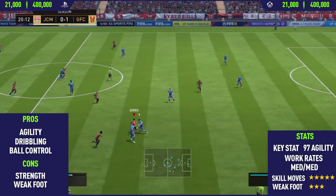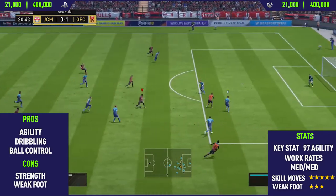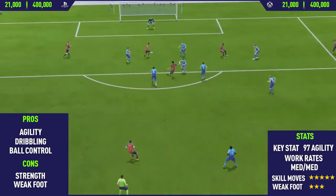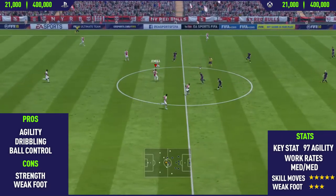Getting into the highlights now, we're going to start off with Mahrez's pros. The first pro I found in this card was his agility. Mahrez's agility is absolutely insane — he's one of the most agile players on the whole of FIFA 18, and that's why he's also one of the best skillers as well. Agility, in my opinion, is the most important stat when it comes down to skilling.